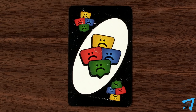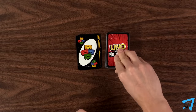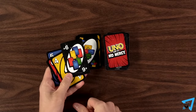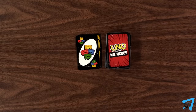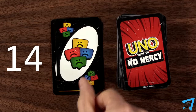Wild Color Roulette: the next player chooses a color, then must reveal cards from the top of the draw deck one at a time until they reveal a card of the chosen color. Revealing a wild card does not count. Once the correct color card is revealed, all the revealed cards are added to their hand and they lose their turn. This card may not be used in draw stacking.